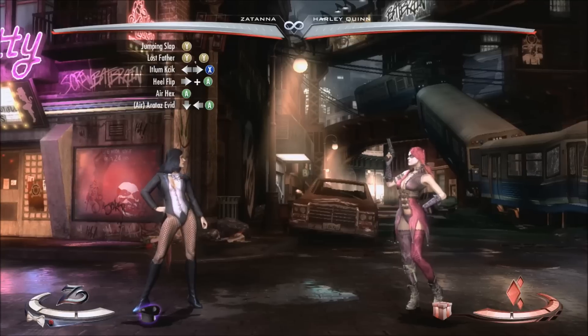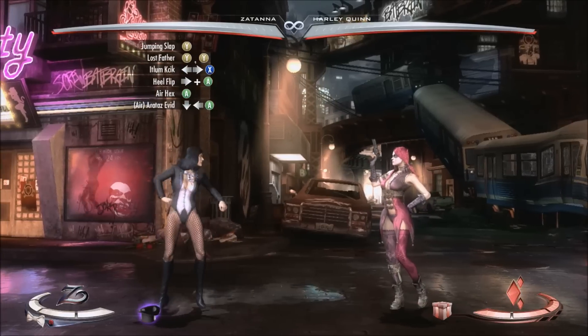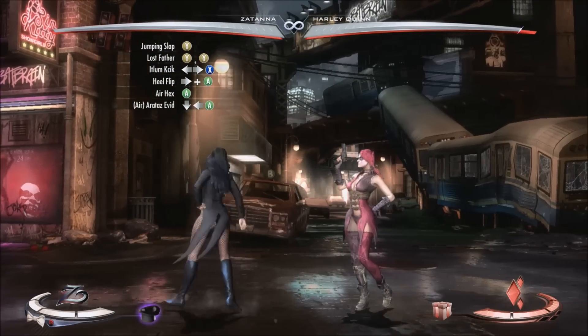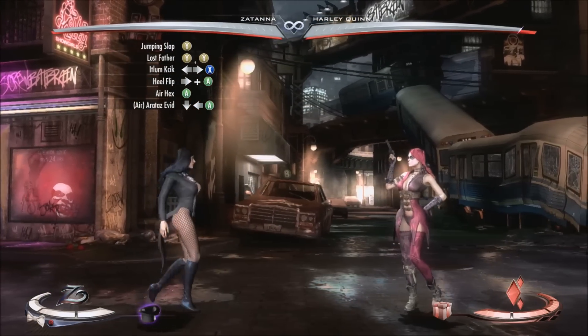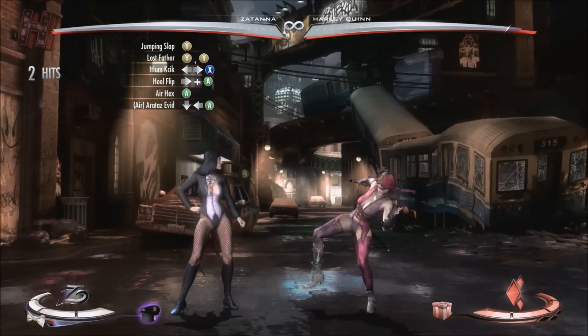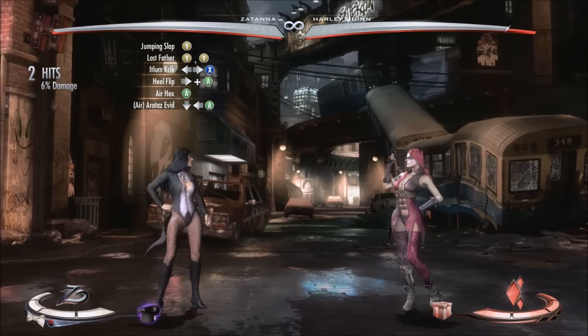So to start this combo off, we're going to jump into it with a jumping slap, which is Y in the air and looks like this. So from the jumping slap, you're going to go into the lost father combo, which is going to be YY and look like this. So those two together will look like this.